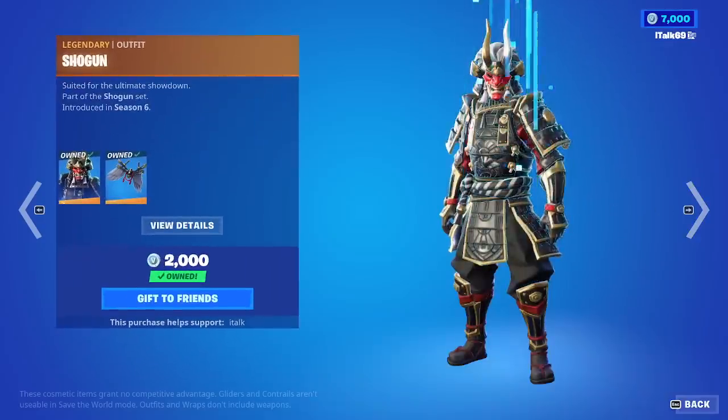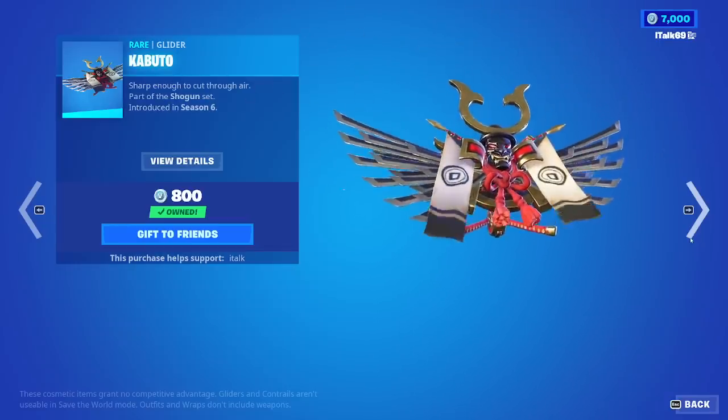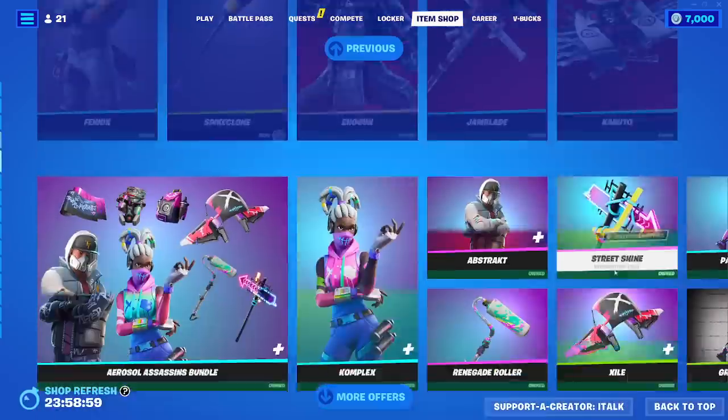Fenix is back with the Spike Clone Pickaxe. Shogun is back with the Jaw Blade, and the Kabuto Glider is also here — one of my favorite gliders, it's really aggressive. Moving on!